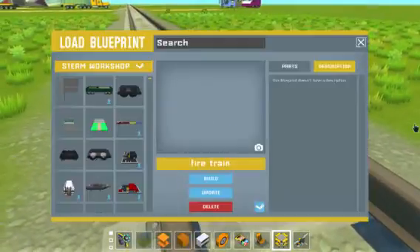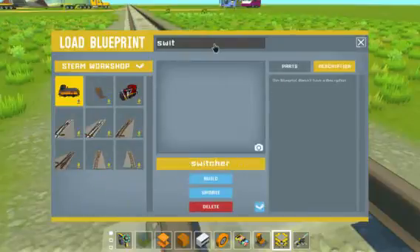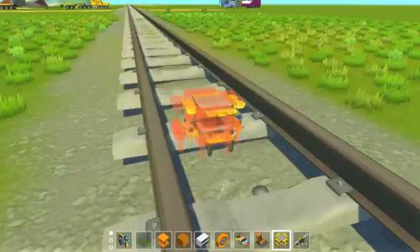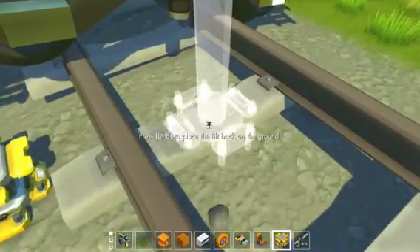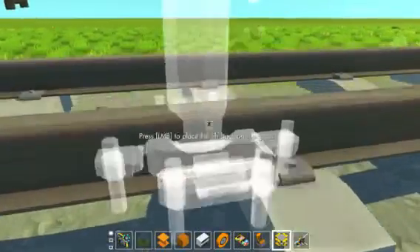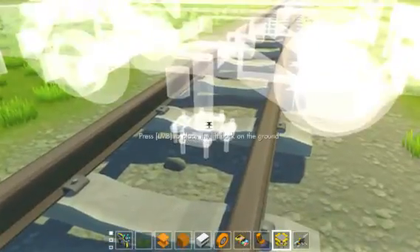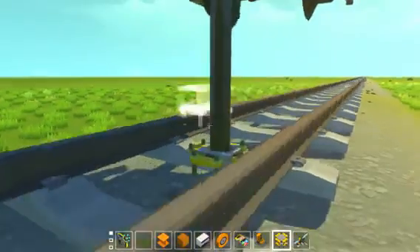Anyways, next train — and hopefully I spawned it correctly this time. This is actually a train switcher. I'll get to another one in a minute, but this is one I built and once again it spawned the wrong way. I have no idea why those pieces are white. I believe this runs on an electric engine. Okay, now it's the right way — that was weird.